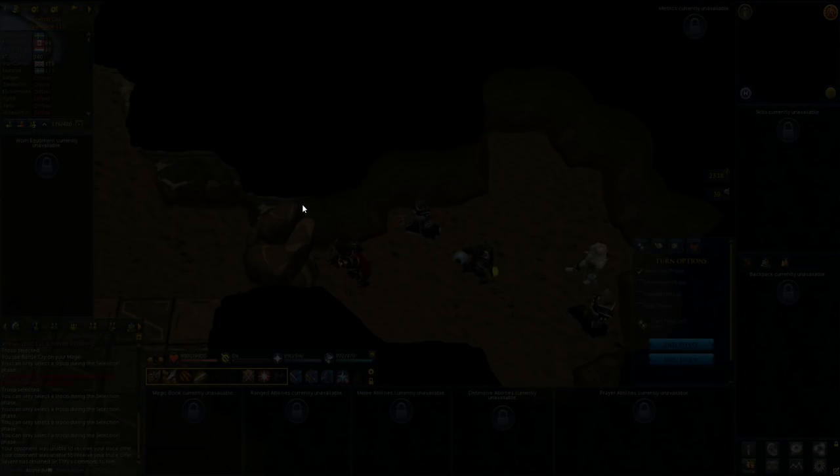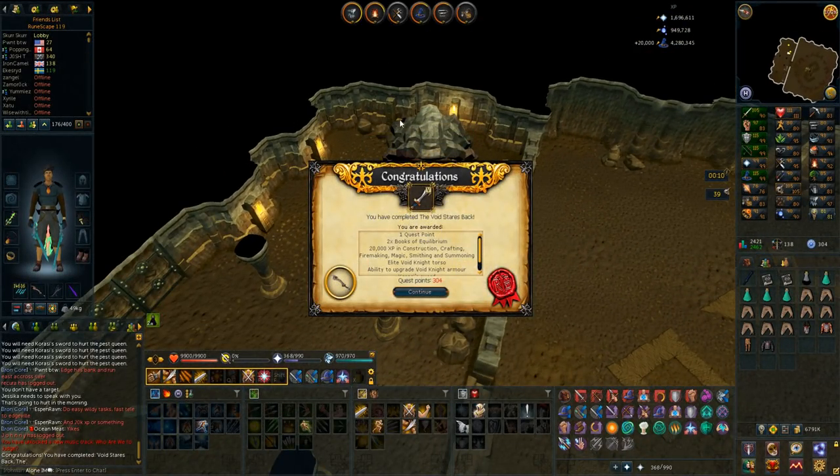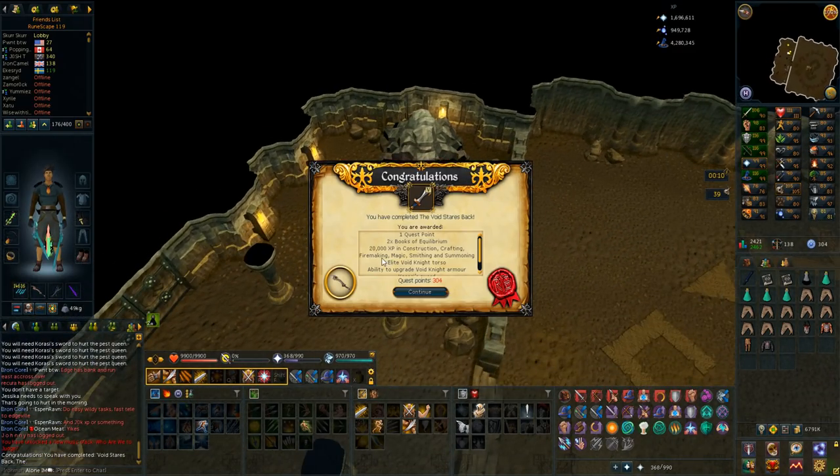My screen is frozen - this is the third time this has happened on this mini game. It's so obnoxious. But finally, that chest part was so annoying - I failed so many times, it took me about an hour. But the Void Staircase quest is now completed and I got the Void Elite top.